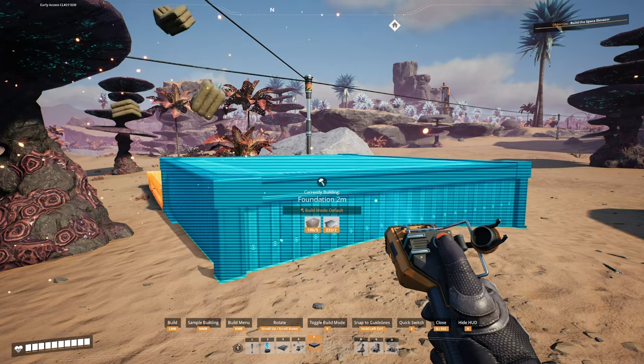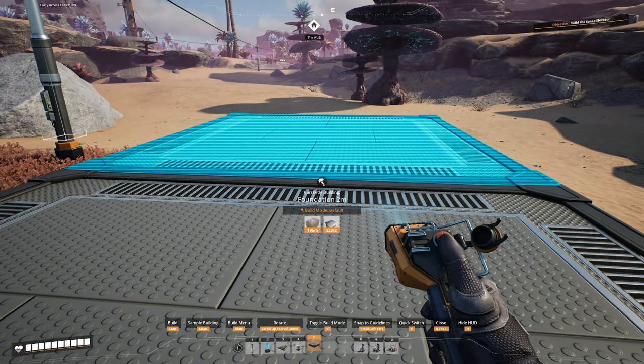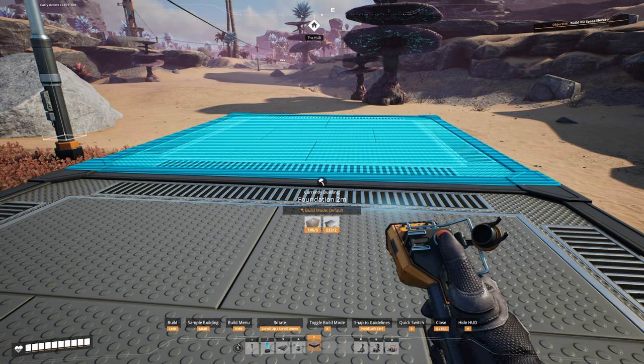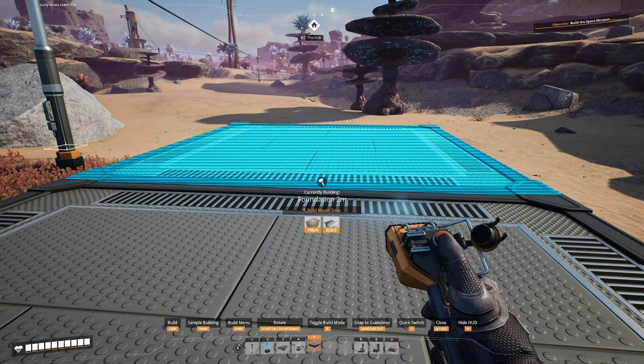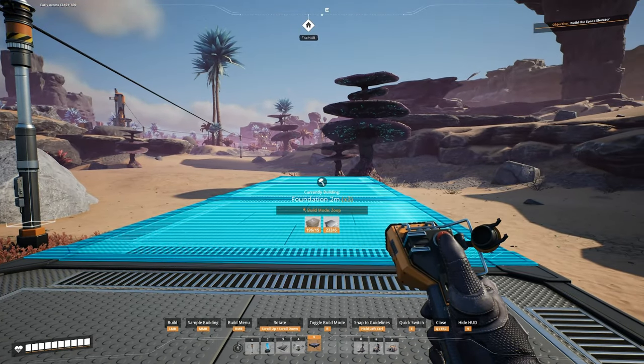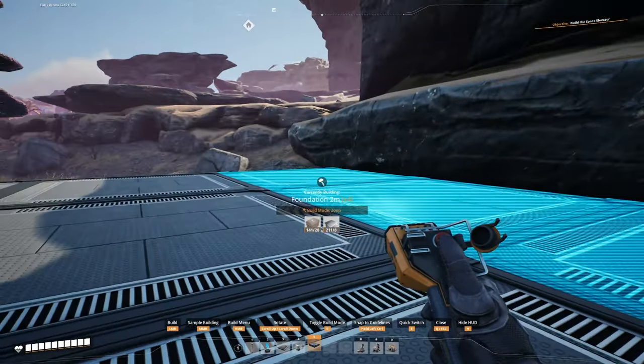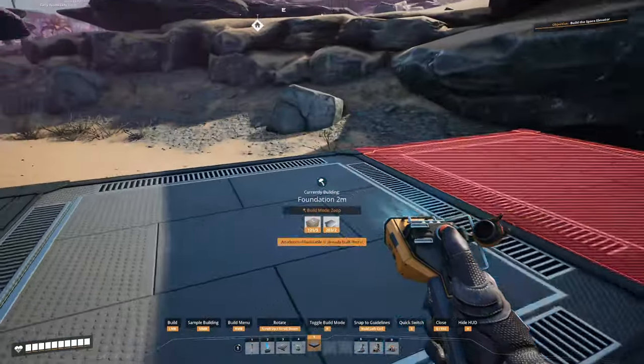Put that first one down while hitting control and then we're lined up - everything you build off from there will be lined up in the world grid as well. Now we can introduce an excellent step, which is Zooping. It says build mode default which puts down one at a time. If you hit R it will say Zoop, then you click, put something down, and you have a second action to extend it out in one direction with one click. We'll add another row and now we have a four by four square.